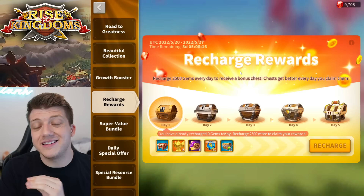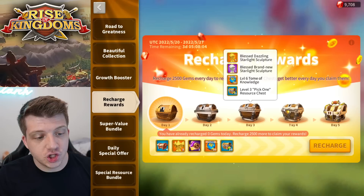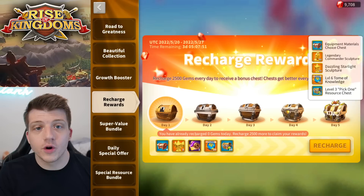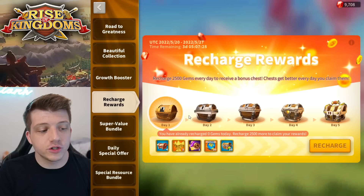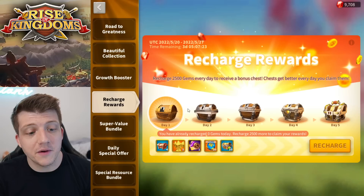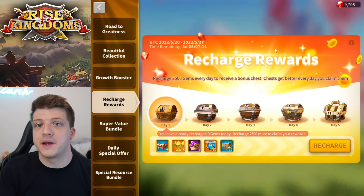Recharge rewards are a great time to spend money in Rise of Kingdoms if you want the most value. Every single day, if you recharge 2,500 gems per day, you get an extra bonus chest, and these chests have really good stuff in them. Days two, four, and five always come with 10 legendary commander sculptures, so that's 30 legendary commander sculptures for a relatively low investment. You have to have purchased the day before and complete all five days before the timer runs out.